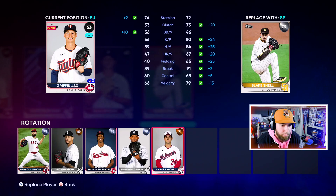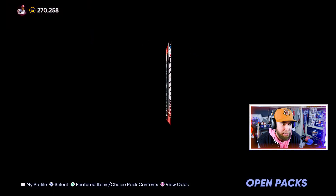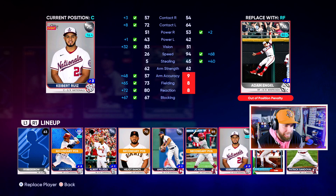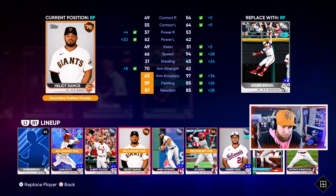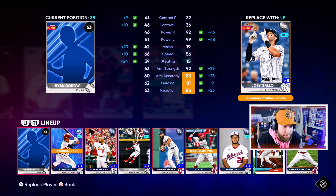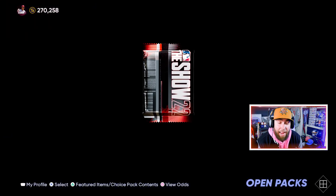Silver Michael King — that's a nice add to the bullpen. Silver Blake Snell — not a bad add. Got a bunch of silvers in the rotation now to go with Randy, who I accidentally took out. Silver Adam Engel — he's got good speed, gotta find a spot for him. We can replace Ramos since he's definitely not starting anyway. Down to our final dozen packs. Silver Joey Gallo — a good add, he can go on third, where we had our final common.